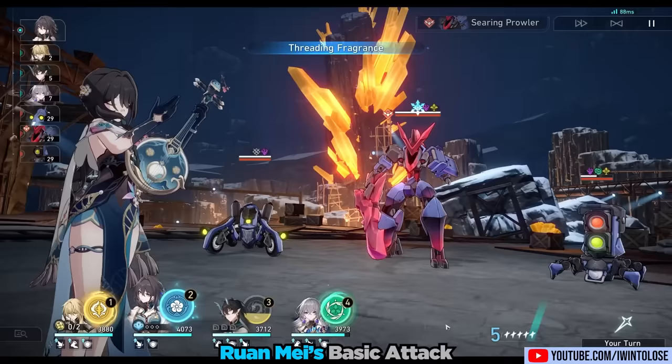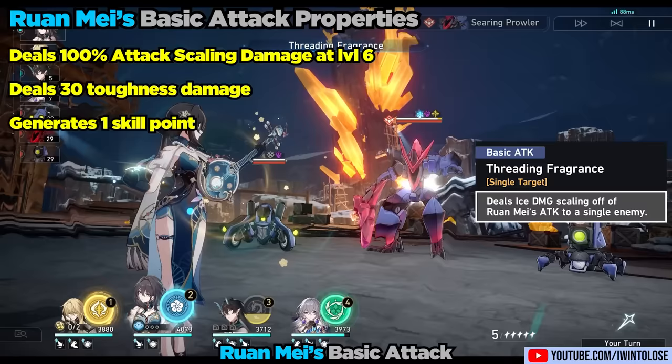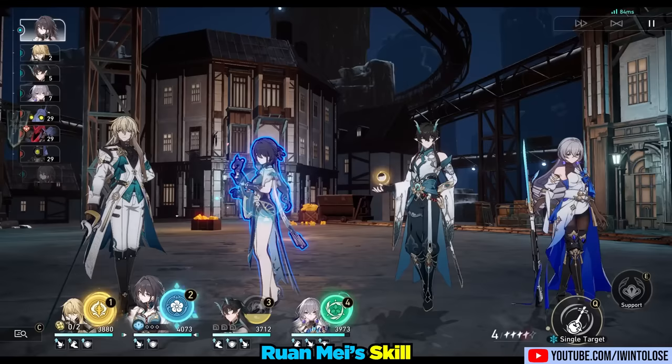We'll start off as usual with her basic attack, Threading Fragrance. She has an extremely standard basic attack — it does exactly what you expect, which is to generate one skill point, do a little bit of toughness damage, and it scales off her attack. There's honestly nothing noteworthy about it, so let's move on to her skill, String Sings Slow Swirls.